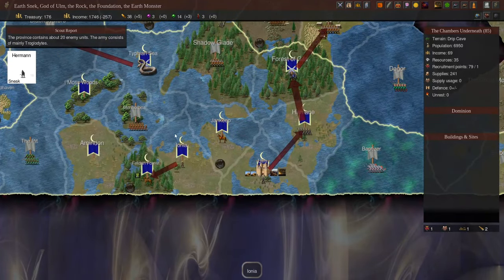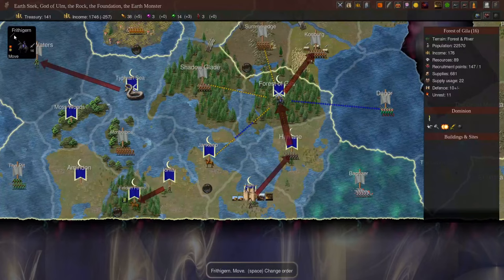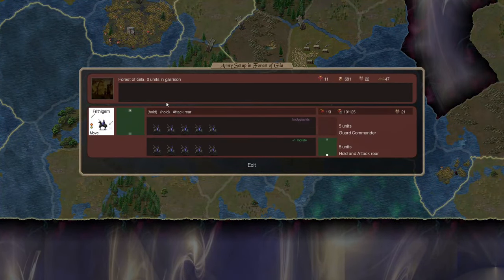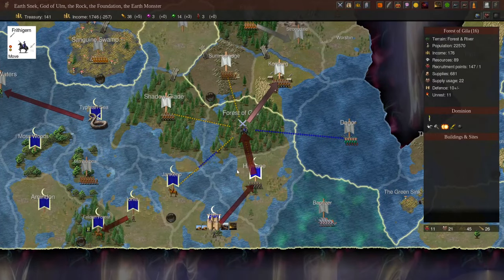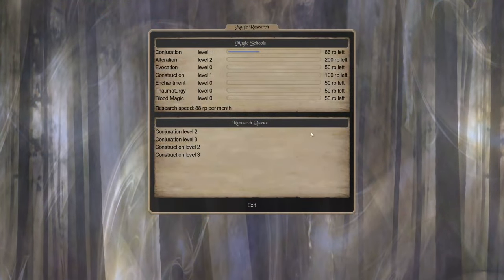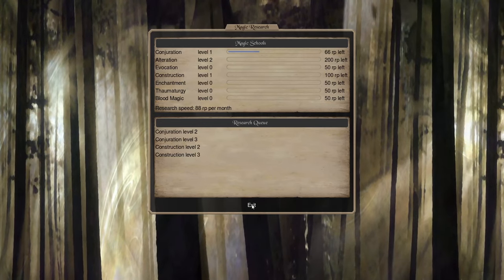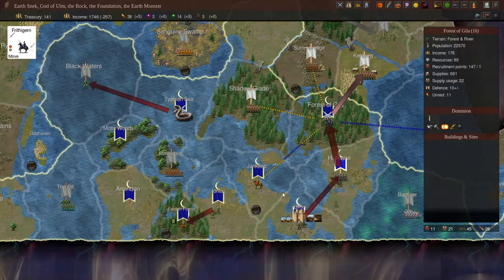Let's bring up the world map. We still have a little bit of gold so I'll recruit an additional scout in Yang Keep. We can confirm that Frithegern is set to hold, hold, then attack rear — he's been getting caught up in his bodyguards a little bit. Our cavalry are also on hold and attack rear, so they should go off at about the same time. We've done our actions and recruitment for this turn. We're not going to recruit anything in the Muradon or the Mosswoods. Let's double-check research — we should be finishing Conjuration 2 this turn, then Conjuration 3 in two turns, and then we'll start working on construction. Let's end the turn.